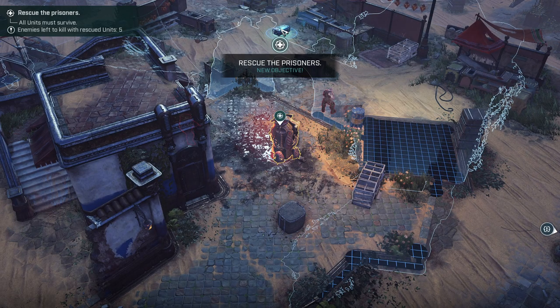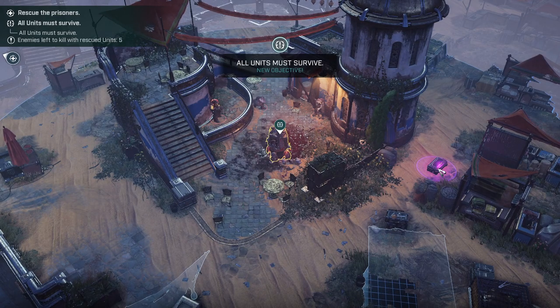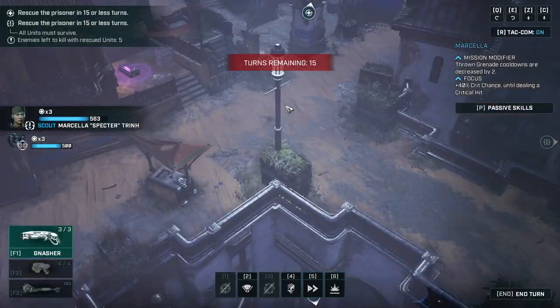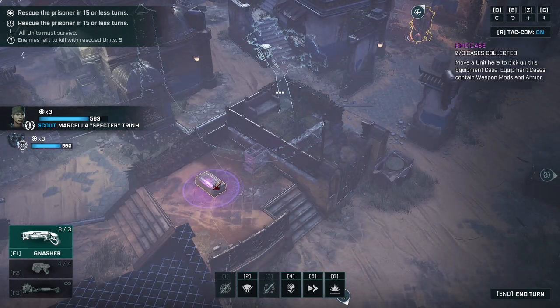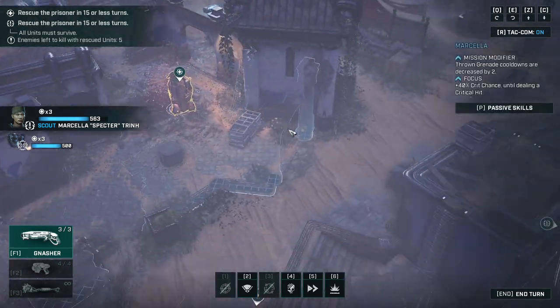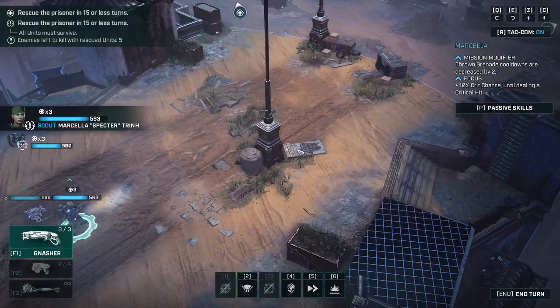Got a prison cell and a crate up here. Another one and another crate. Wow, three enemies - that's a lot for just one of us. But we can do it. And there's the last crate. So one crate, two crates, three crates. We can always free up the others and eventually hope that that will solve our problem.